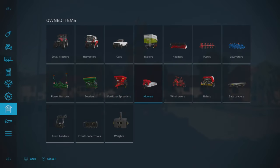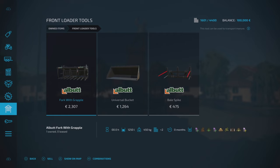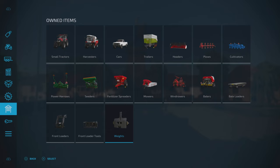There's also a fertilizer spreader, a mower, a windrow, a baler, bell loader, front loader with attachments for the grapple bucket and bale spike, and one weight. If you don't want any of that equipment you can sell it off, bringing the slot count down to 1,465.